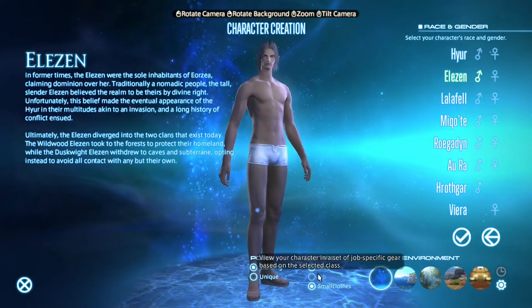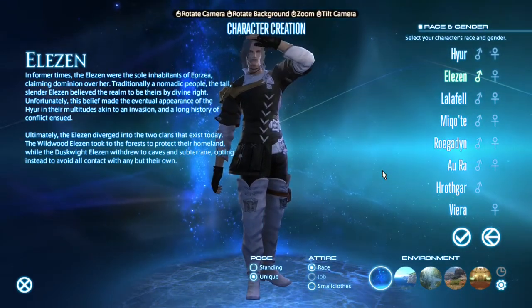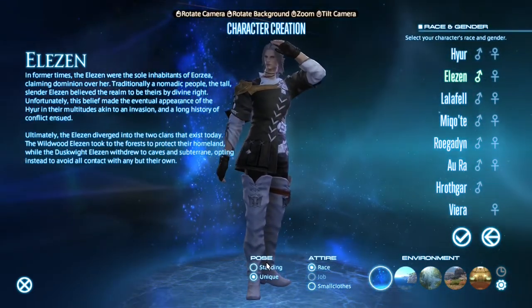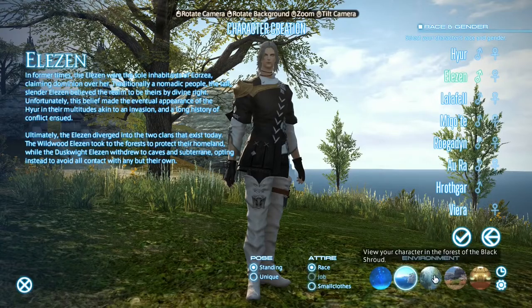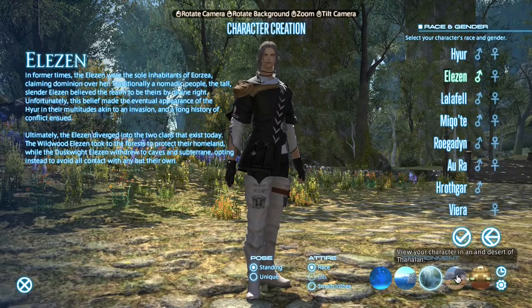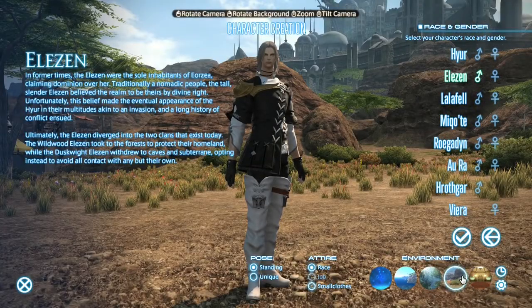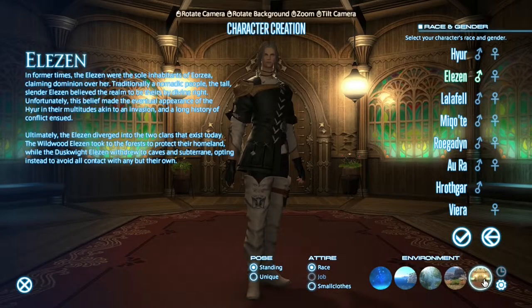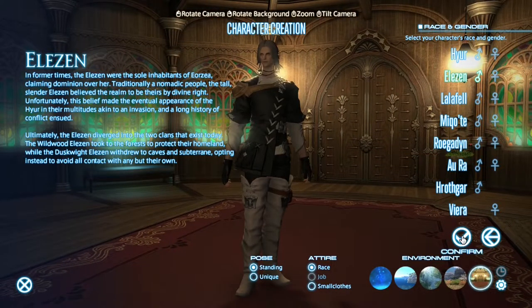Small clothes — that just shows you what they look like in their underwear, basically. And there's a unique pose option. We can view them in different environments to see what they look like. Doesn't really look very at home there, looks a bit better in this one — although maybe that's just my bias thinking towards wood elf sort of things, even though he's clearly looking more like a high elf than a wood elf in my opinion. Okay, so we'll confirm him.